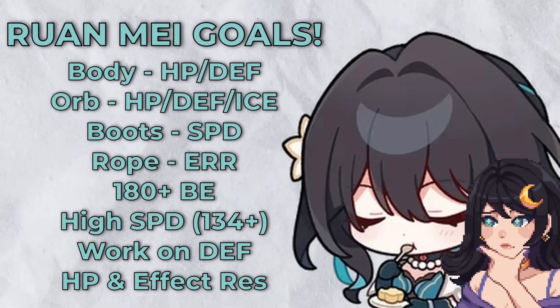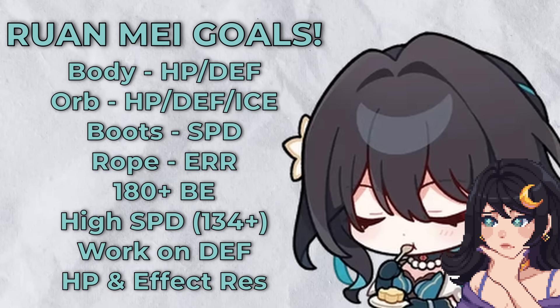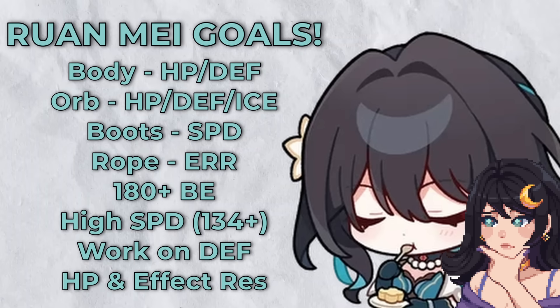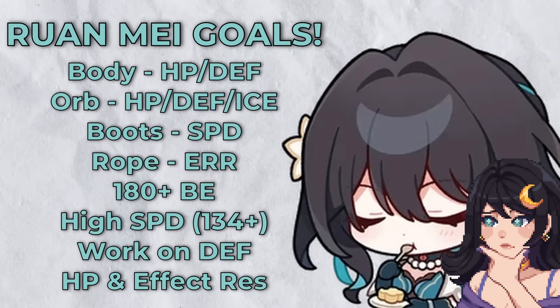For her body piece and orb, you can go with HP or defense for more survivability, energy rope for better uptime on her ultimate, and speed boots. You'll ideally want 180 break effect minimum, 145-plus speed for the Talia set, and then defensive stats such as HP, defense, and effect resistance to resist debuffs and crowd control from happening on Ranme.